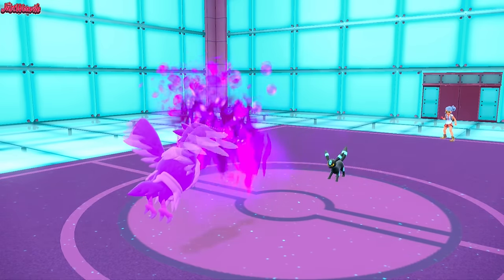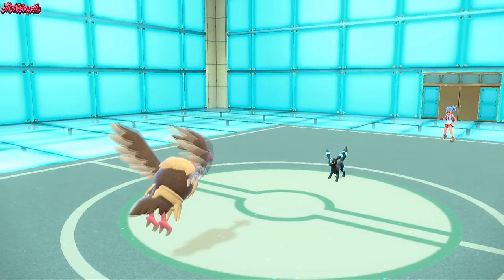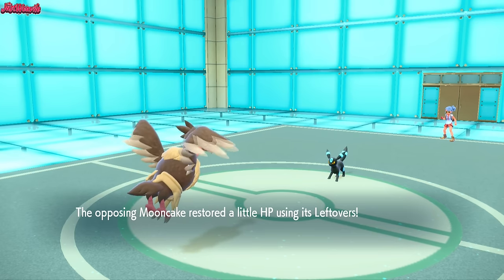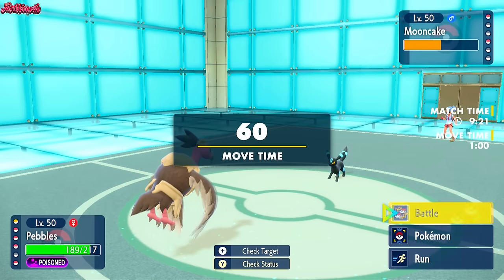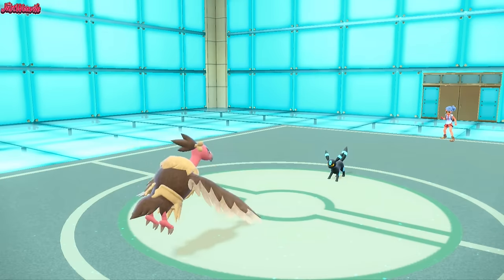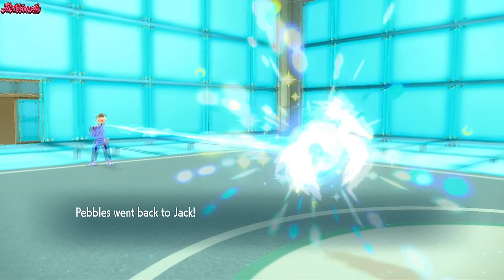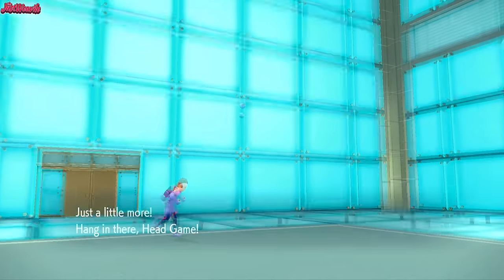They go for a Toxic, which is unfortunately going to be unfortunate for Mandibuzz. So I want to get Hydrapple back up to pretty much full HP if I can, because Gouging Fire is a big threat. I'm going to go ahead and U-turn to switch out and get a free switch into Hydrapple. They go for a Wish, which is fine. We U-turn and get a free switch into Hydrapple. I'm wondering if they're going to go for a Foul Play or a Protect against Hydrapple.